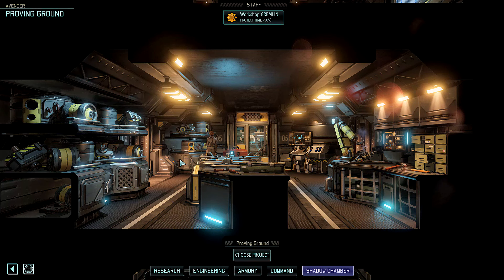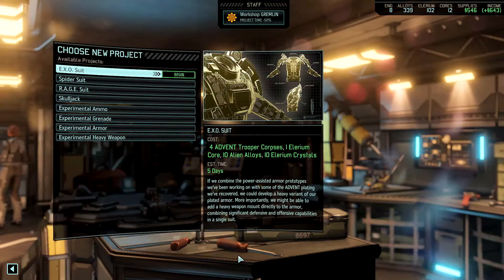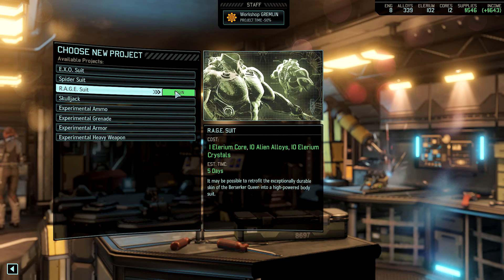Hi, this is TapCat. Welcome to part 45 of Let's Play XCOM 2 with the Alien Hunters DLC. I realize that once again I have managed to have no project going in the Proving Grounds, and we can start building the Rage Suit.